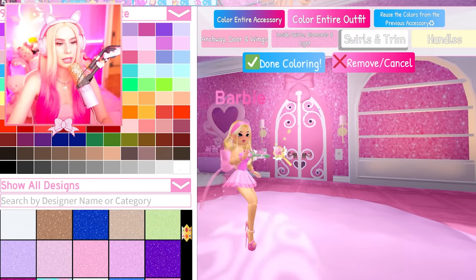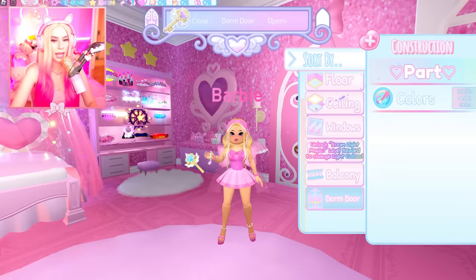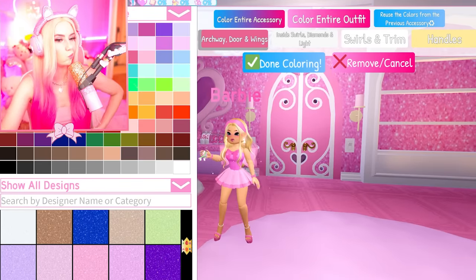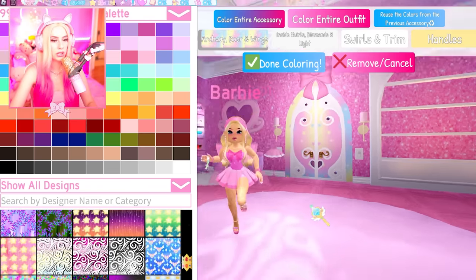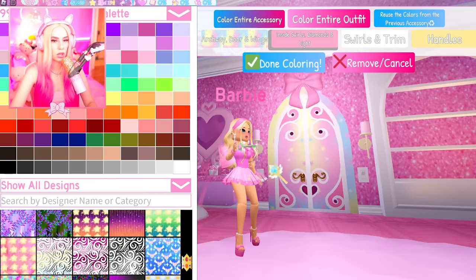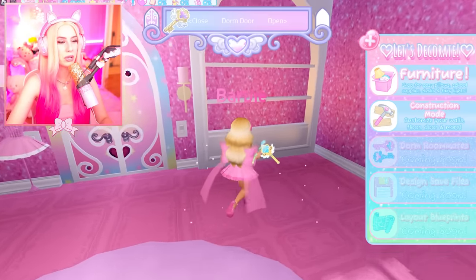I liked it white the best because it stands out. The handles — let's do like a gold, find a nice gold. I like that. Does my door stand out enough? Maybe I should use a design pack or something. That is so cute — I really like that! The handle color — that's better. We could make it pink or purple or blue but I liked white. That is so pretty.